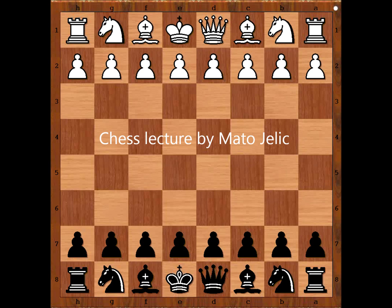Hi, this is Mato. In this video I will show you a game between Kosovapov and Rashid Nezhmetdinov. This very beautiful chess game was played in Kazan in 1936. Kazan is the capital and the largest city of the Republic of Tatarstan, Russia.